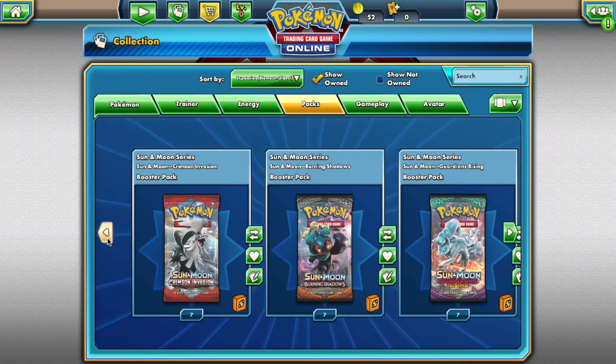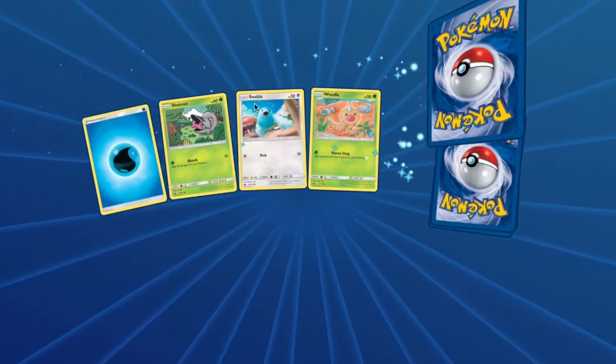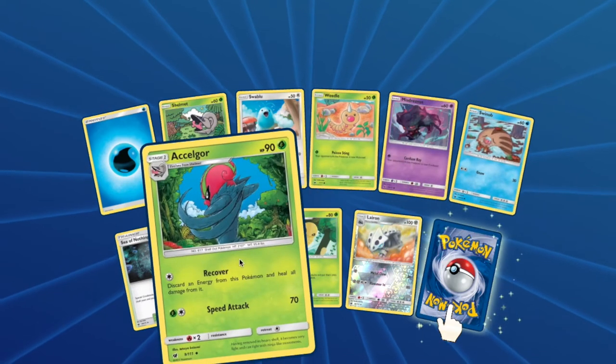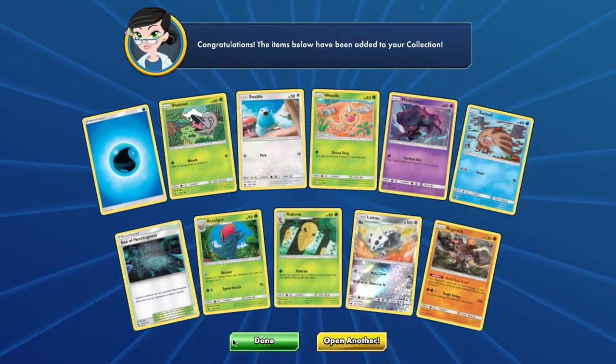Next up is Johnson 3. With your Crimson Invasion pack you will have access to: Shelmet, Swablu, Weedle, Misdreavus, Swinub, Accelgor, Kakuna, Lairon, and Regirock.